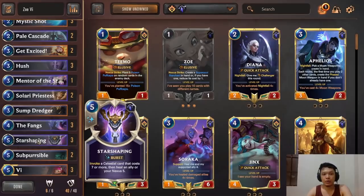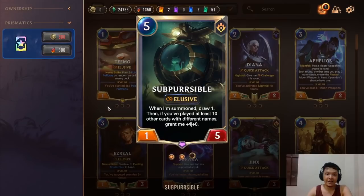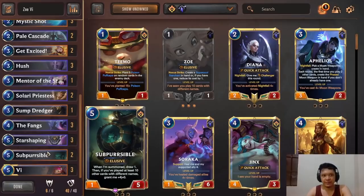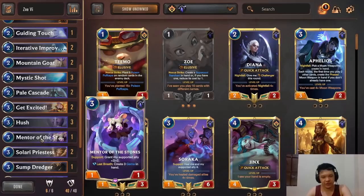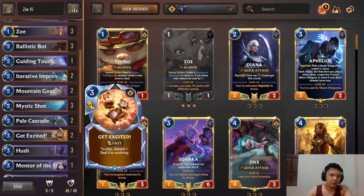The deck is very flexible. You can also win through high-cost invokes from Starshaping — the high-cost elusive Celestials. Sometimes you win through a Zoe win condition, or through elusive damage. You have Sub-Percible, which in the late game becomes a 5-mana 5/5 elusive that lets you draw a card. Because we're playing lots of cards with different names, it's easy to activate Sub-Percible's effect. Most of the time you will win through elusive damage.